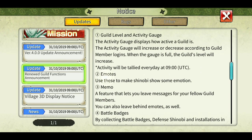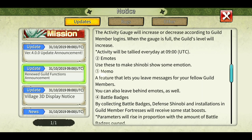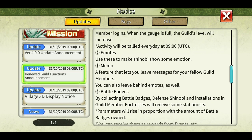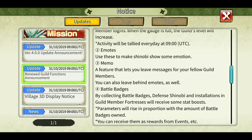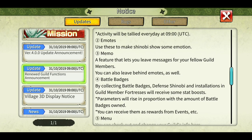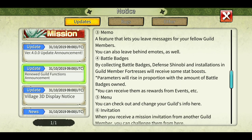Now you can see kind of emojis — they are calling them emotis. There is also a memo feature that lets you leave messages for fellow guild members. You can message a particular guild member. Battle badges — by collecting battle badges, defense shinobis and installations in guild member fortresses will receive some stat boost.